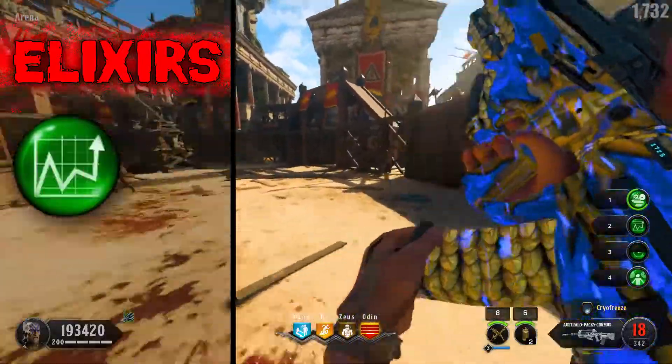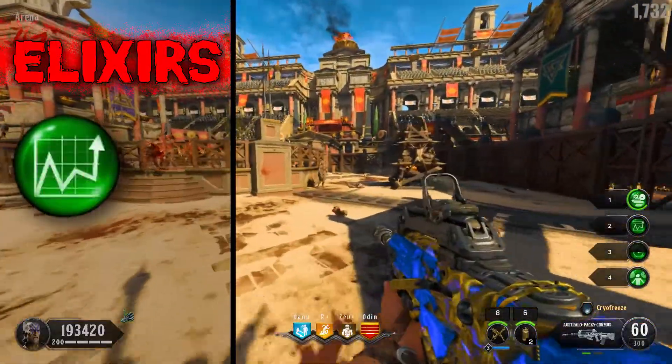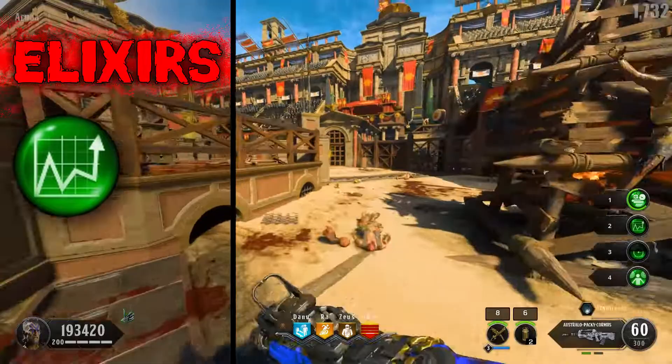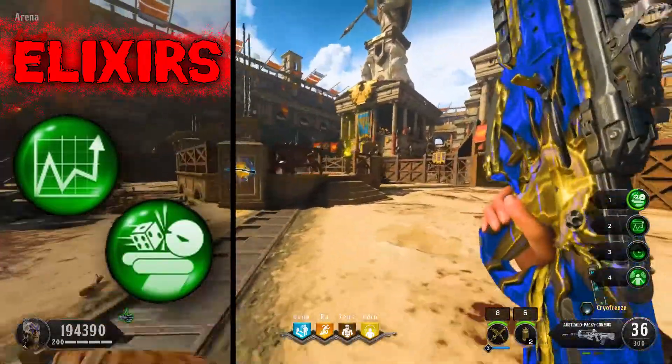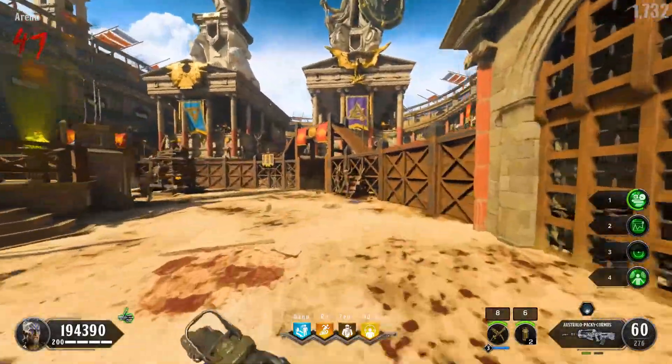For your elixirs, Stock Option is a great choice to help alleviate the painfully long reload time. Headscan will ensure you get the most out of the Swordfish's high accuracy and headshotting capabilities.